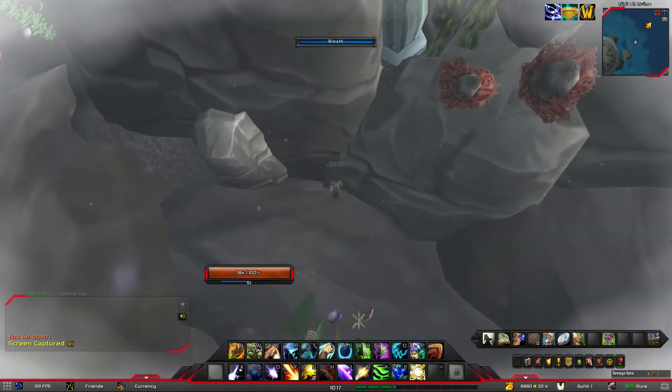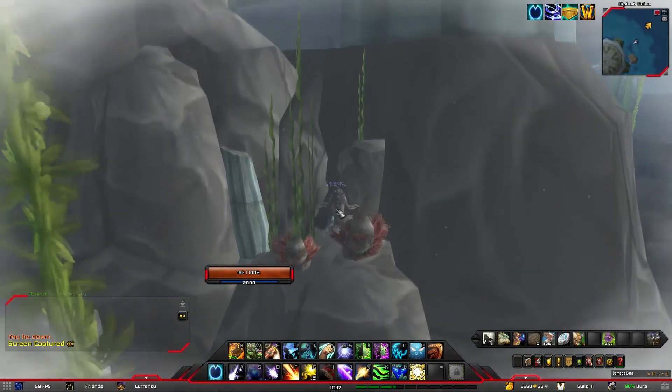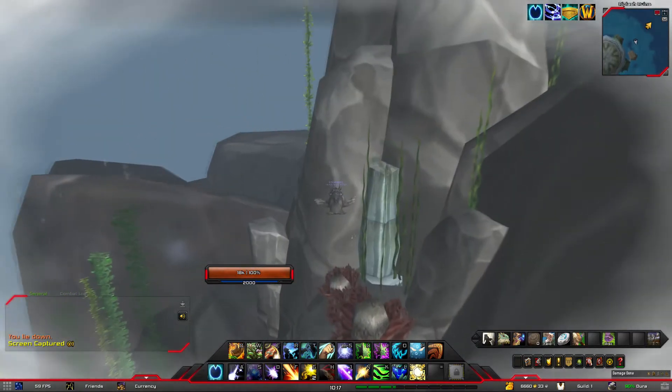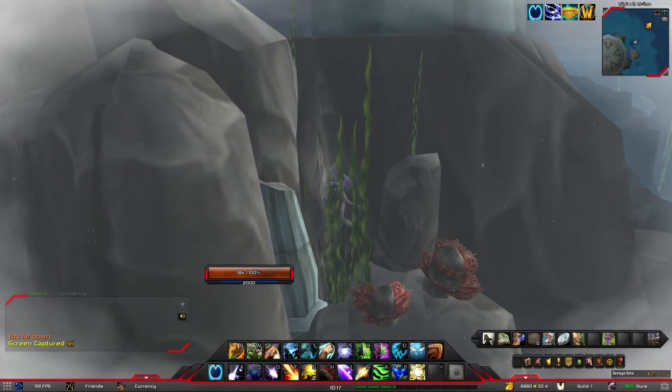So, swim down right next to the rock. And when you get down here, you'll see these two red corals. These two red corals will tell you that you are in the right spot. Now, if you look, just behind is actually a cave right here.